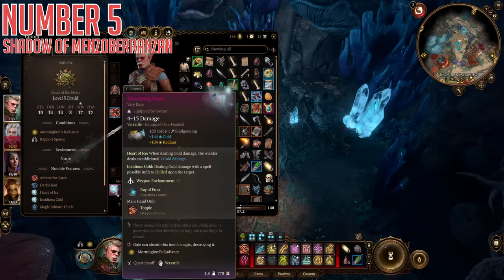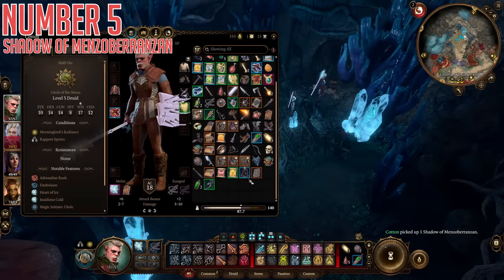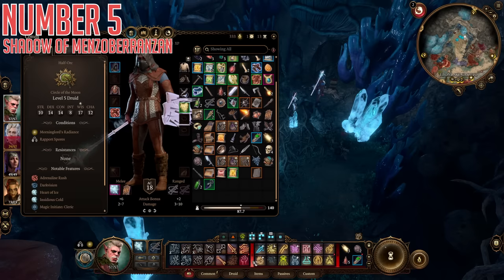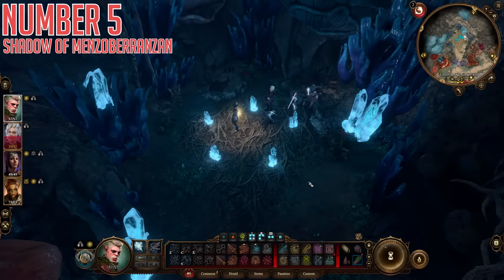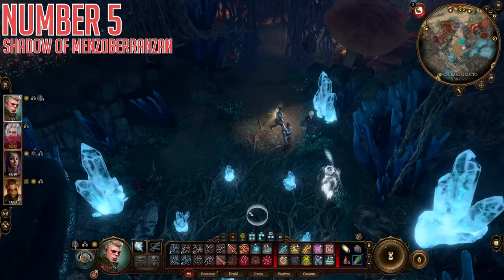Number five, the Shadow of Menzoberranzan. This is a special stealthy helmet, and you'll be happy to know it's basically a bonus reward from completing the last item, because that final stop — the Myconid treasure room — has other goodies too. If you hover your mouse around the area or hold Alt, you'll see a random item with a long name sitting off to the side. Pick it up and you'll find this magic helmet, which grants you the Shrouded in Shadow spell for genuine invisibility for two turns, usable once per short rest — an incredibly useful spell to have when you need it.